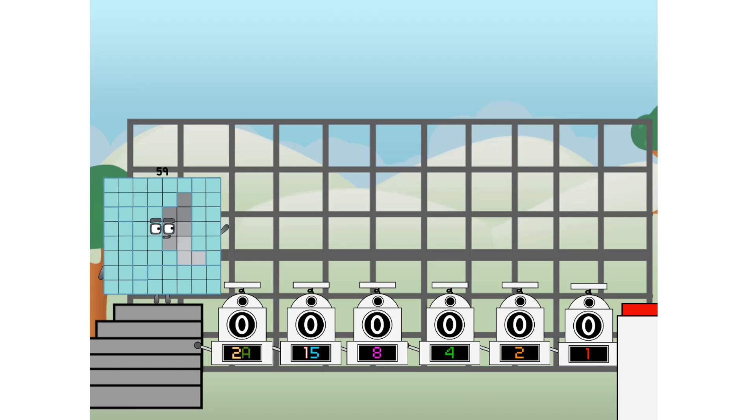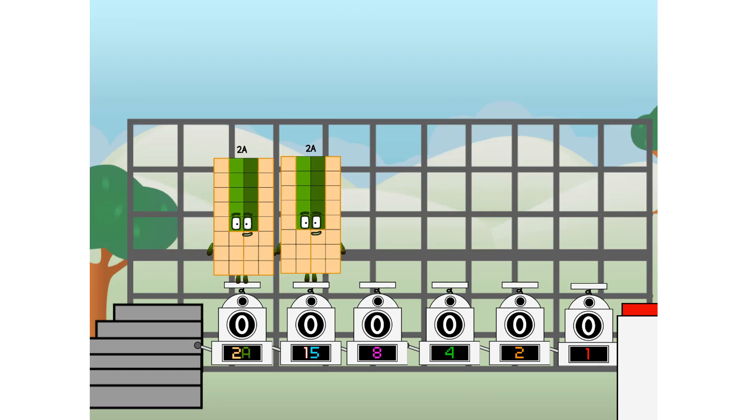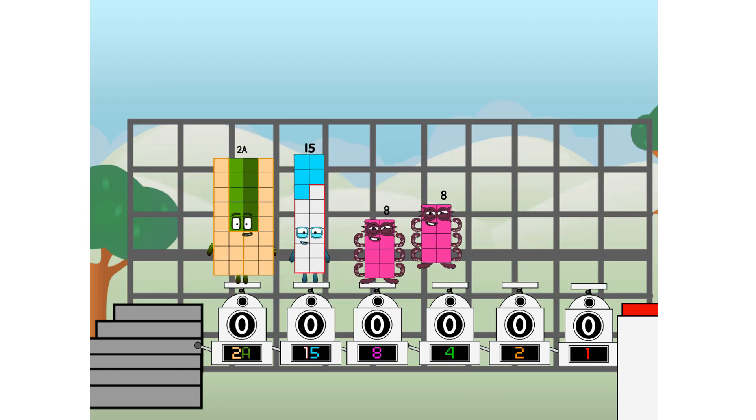First, I split in two: twenty, and fifteen, and eight, and four, and two, and one, and one more to press the big red button. Then you choose who's going up. One of me, and none of me, and one of me, and one of me, and none of me, and one of me. And fire!